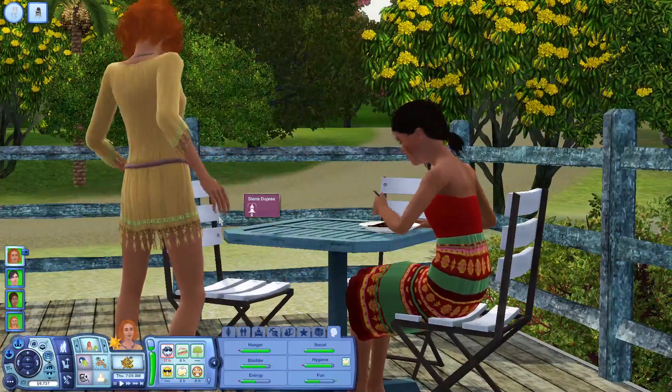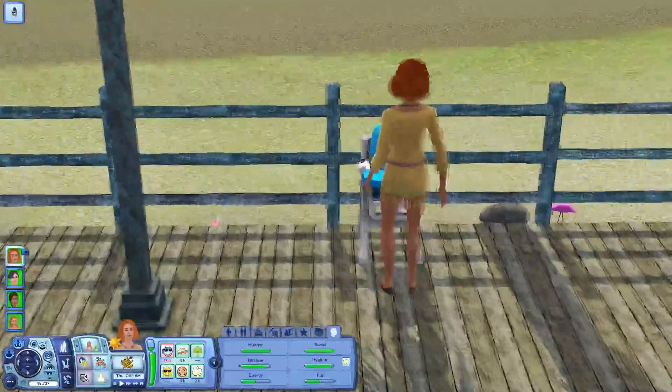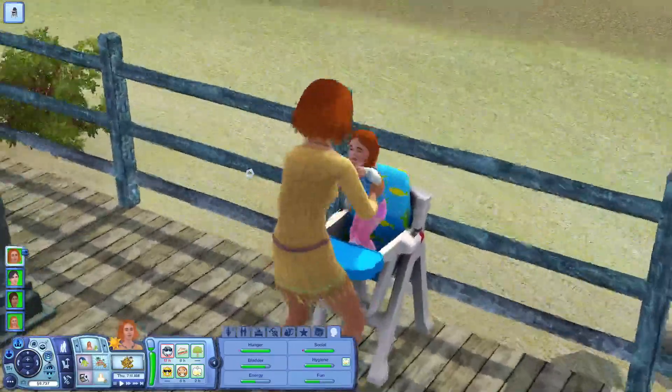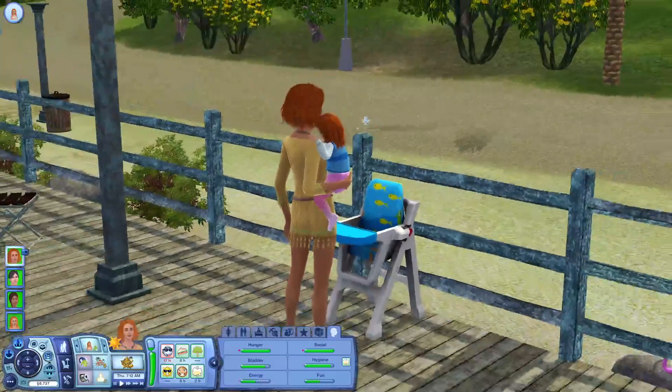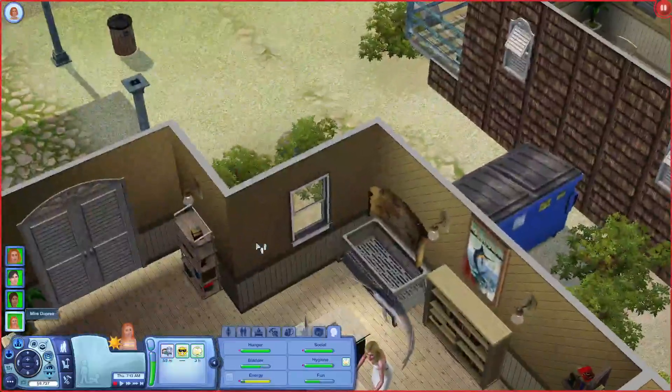Welcome to Sims 3 Island Paradise. Calia sat down next to her mom to have breakfast and gets up to take care of the toddler, because little Mira aged up in the last video and she's a mermaid, which is very adorable.